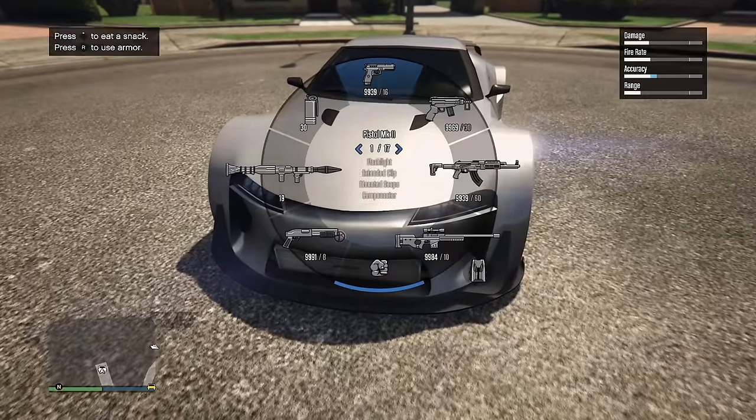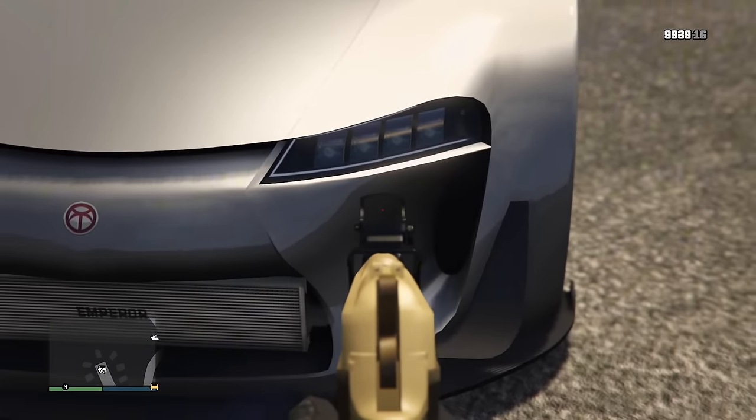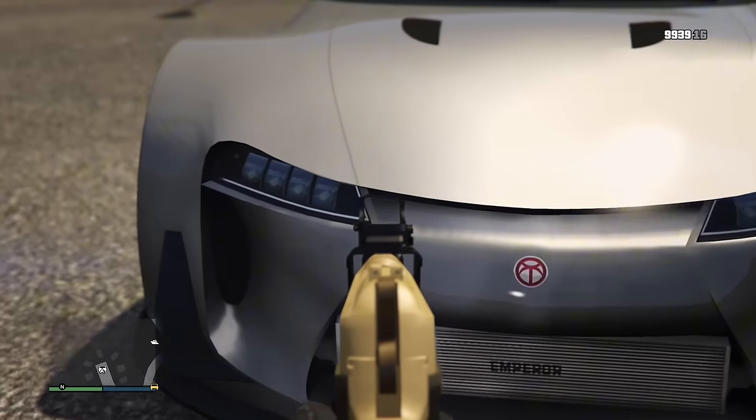The ETR1 is supposed to be based on the Lexus LFA. However, Rockstar took some creative liberties, and in doing so kind of mimicked the headlight look of the Bugatti Chiron.